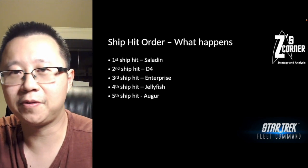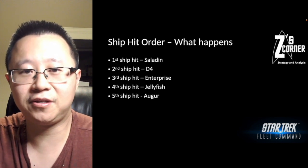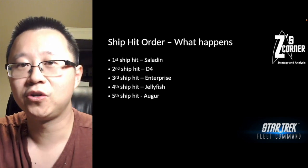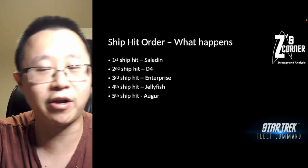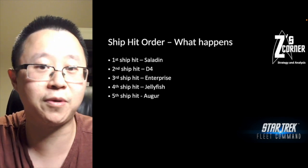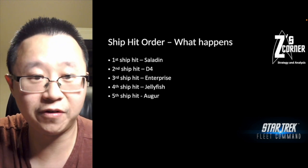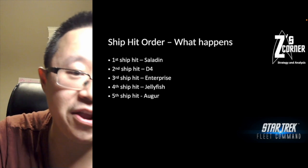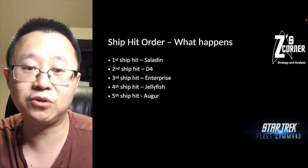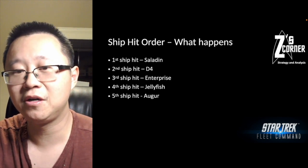The first ship hit is the Saladin. Since I'm attacking with a Corvus as an Explorer, from the defender's perspective what's against the triangle for an Explorer is an Interceptor. The Saladin is the lowest-power Interceptor, so it's hit first. The second ship hit is the D4 — the higher-power Interceptor. Third is the Enterprise.